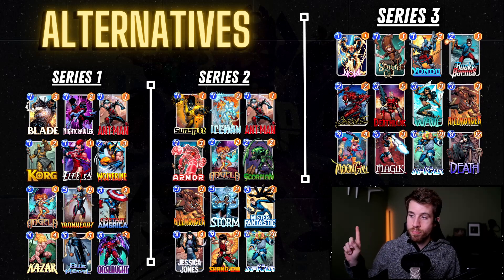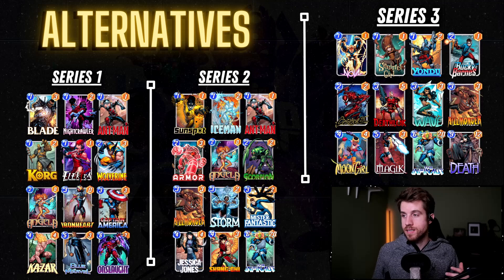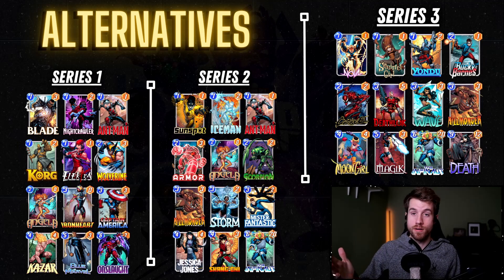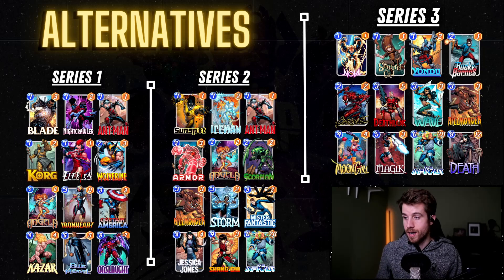And then series three — it's a pretty similar deck to the one I'll be running, except it's leaning more into the natural Death-Wave deck where you have Wave to discount Death even further. That might be unnecessary because of how easy it is to get Death to zero this week. You could also throw in Arrow instead of Magic if you wanted. Infinaut and Death as a combo this week is just kind of nutty — you just pass on turn five and you're probably solid with 32 power on turn six. Two cards — it's great.